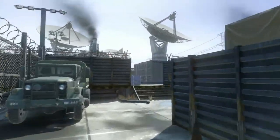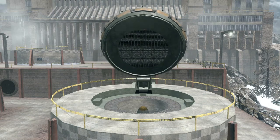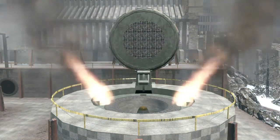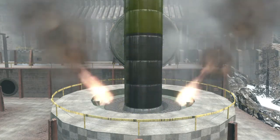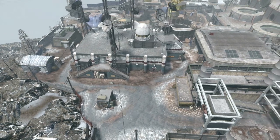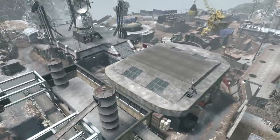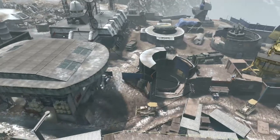Silo is the next map on the Annihilation map pack list. Silo is the largest, the noisiest, and the most difficult map in Annihilation to coordinate teamwork with. Because of its many hiding locations, it almost draws out the camper inside of you. Patience is a must on this map.